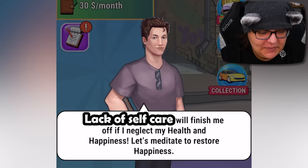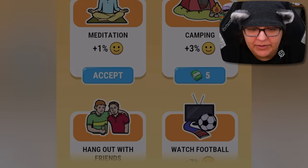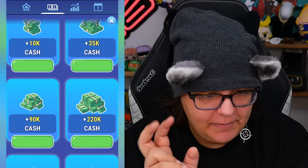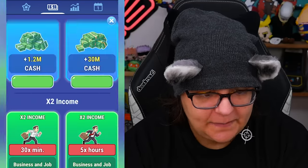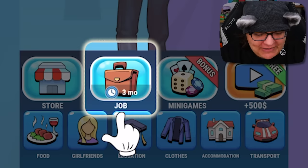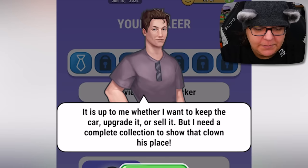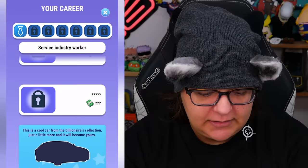We have no choice, we have to spin again. Lack of self-care will finish me off if I neglect my health and happiness, so let's meditate to restore happiness. We can click up here and accept meditation for 1% happiness. We can also do camping for 3% happiness, hang out with friends, and watch a football game. Interesting. And apparently now there's a store — so we can actually buy money in the game, order 30 million, and increase your income. You can also get some offers, some cash, some investments into an assistant. And we need to also get a car — complete levels to win random luxury cars. It's up to us to decide if we want to keep it or sell it.